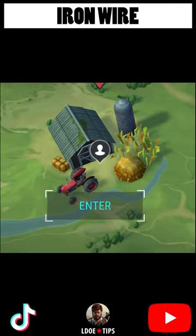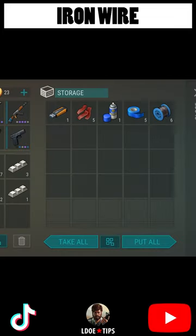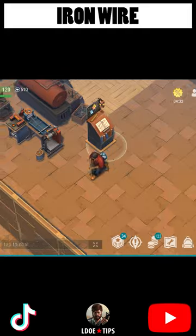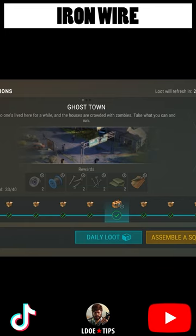Iron wire can also be obtained at the farm by completing the intruders mission, crafting at the drawing bench in the settlement, and as rewards from expeditions or daily loot.